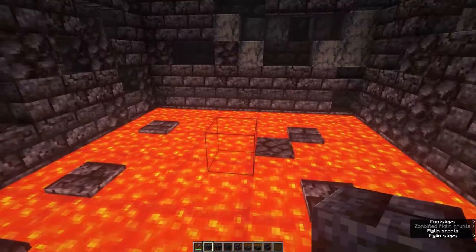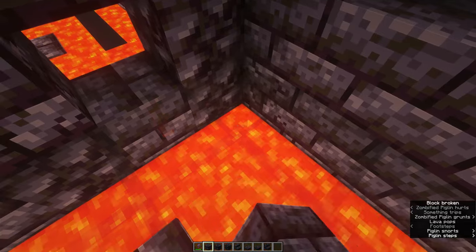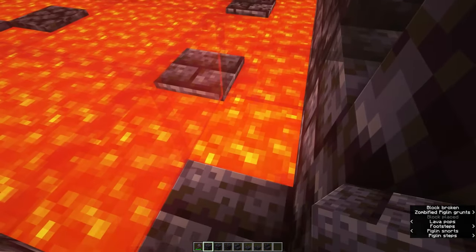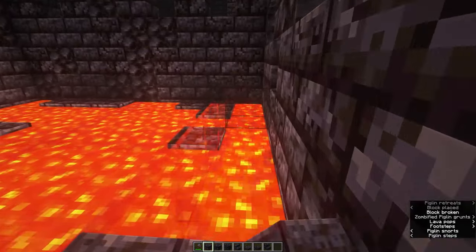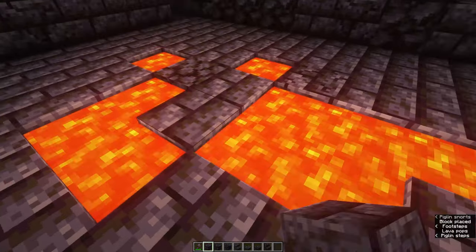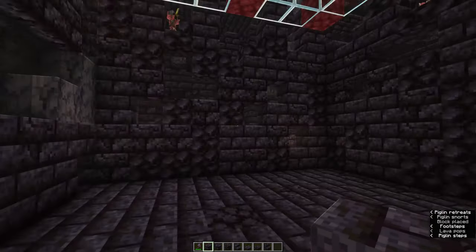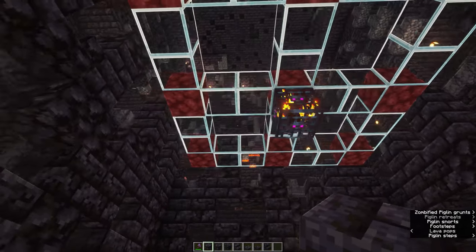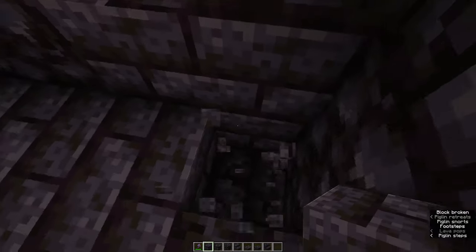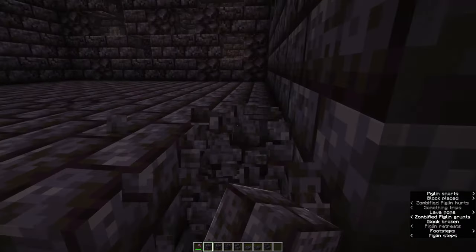We are now going to prepare the area for the magma cubes to spawn. First, get rid of the lava and the floor because we need to build a collection system underneath the farm to collect all of the frog lights. Once you've gone down one level, go down another level — this provides enough space for the magma cubes to spawn more regularly than if you build the system a couple levels higher. You want to build downwards until you have six blocks free underneath the spawner.